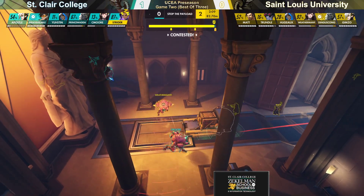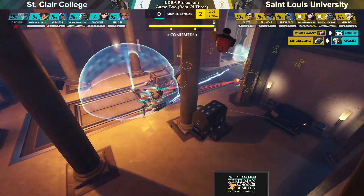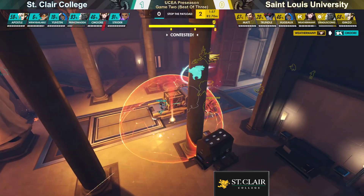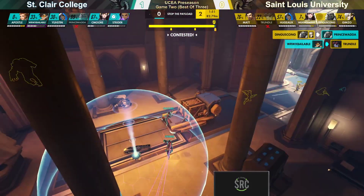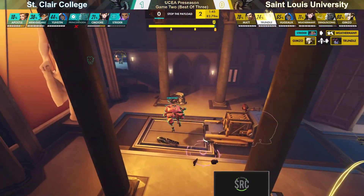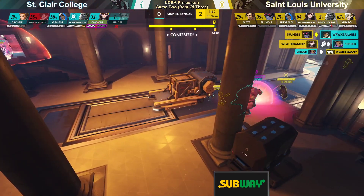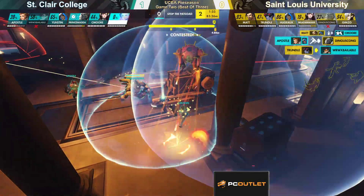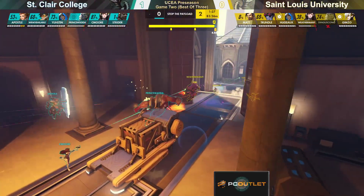Nobody was on cart — that's going to give Seymour enough time to get onto that point and make sure it just stops moving, even if it's just for a moment. Apostle going down extremely early is going to be detrimental to the healing and support of St. Clair. The D.Va Bomb comes out, not going to find its mark. Baleable is finally going to get some revenge onto Trundle. Dingus just going crazy in the backline, really slowing down St. Clair. Seymour's D.Va has de-meched, but the rest of his team have arrived — the cavalry is here and possibly going to be able to turn this fight around.